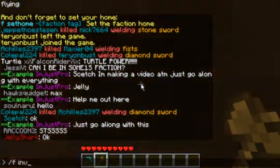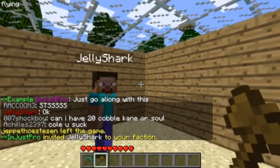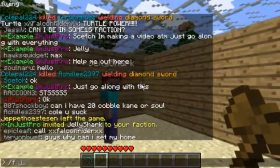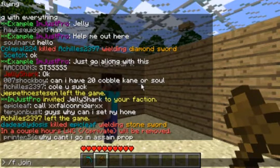To invite someone to your clan, type /f invite and then their username — like /f invite JellyShark — and they have to type /f join and your clan's name, so for example, /f join example, and they'd be able to join.